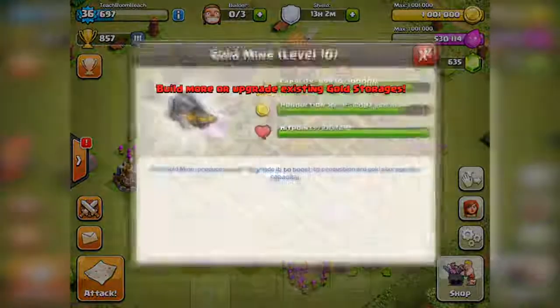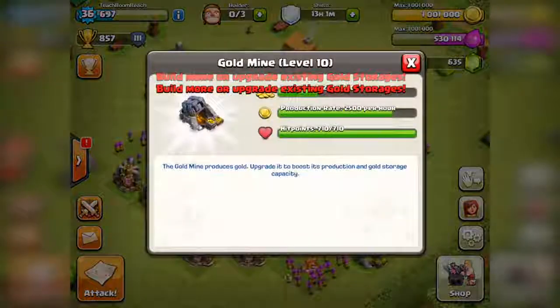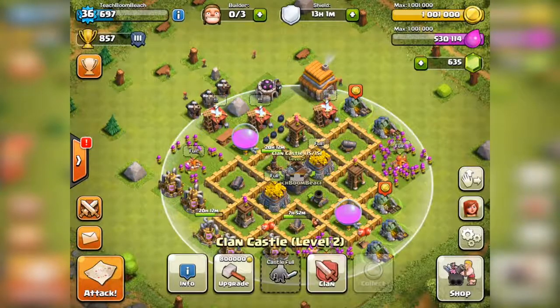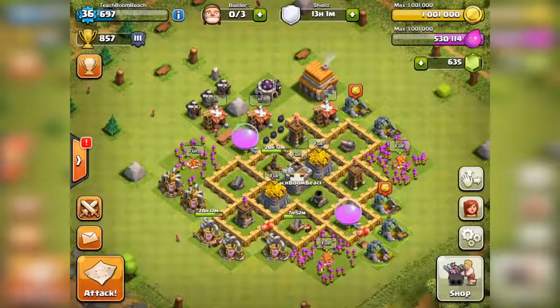So right here, as you know, we just came off of that collector boost - Clash of Clans turned two years old - and we are now just past that; it was the last day yesterday. I just did my gold on this account. I didn't feel the need to do my elixir as well, so I just did the gold and I am maxed out at 1 million for Town Hall 5, maxed out on gold completely.